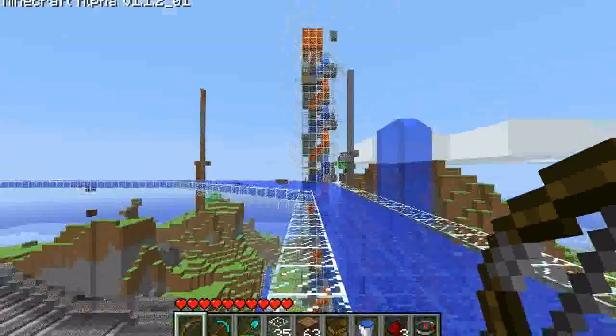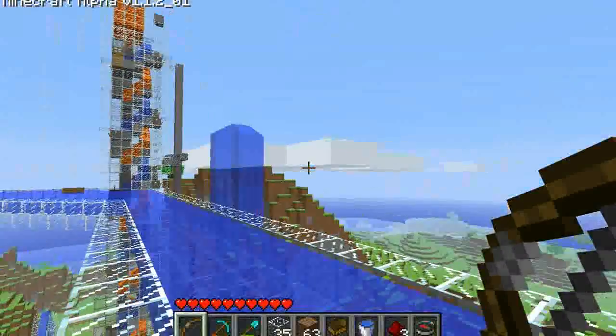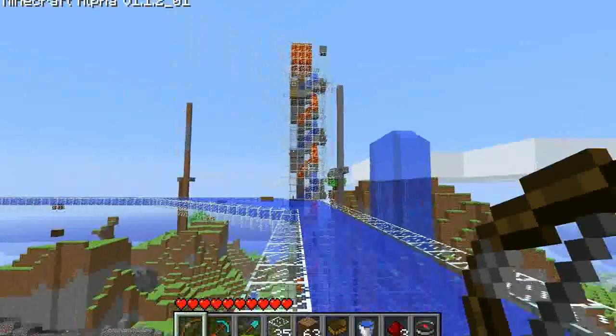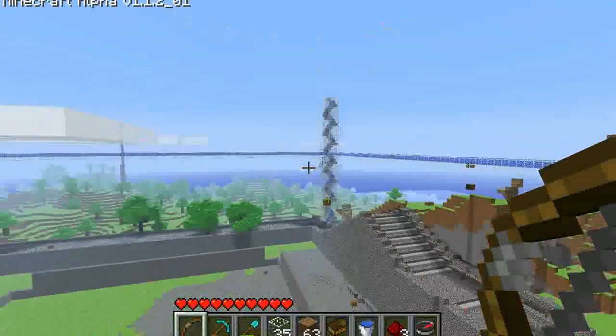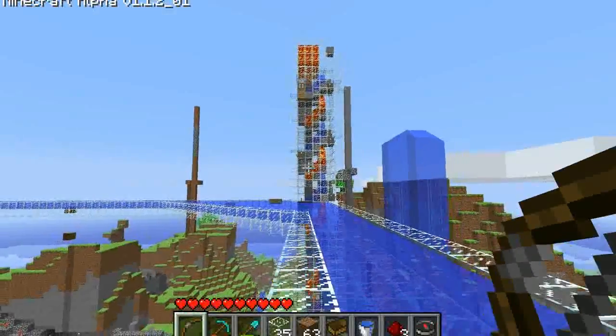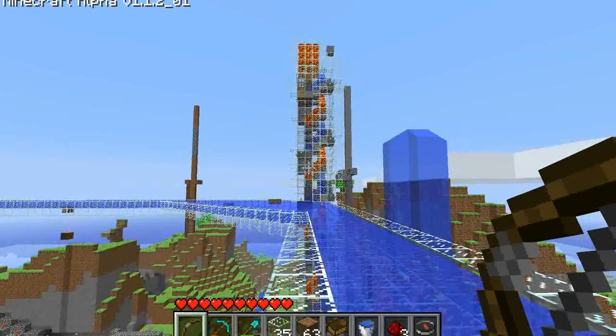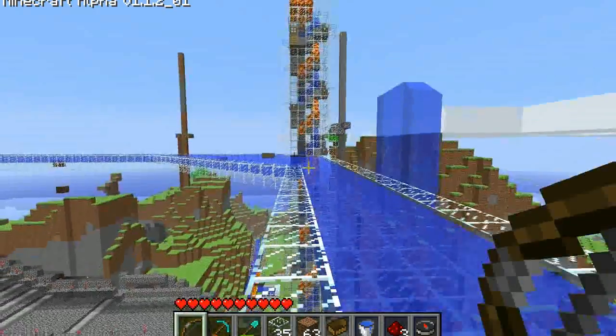I started by building these four towers that go all the way up to the top of the sky — you can see the clouds here. The towers are seven by seven and they spiral upward, and I have water flowing down them so they go all the way down to the ground. On this one I added a double helix so that lava is also flowing, and it creates a really cool effect that I'll show you later.